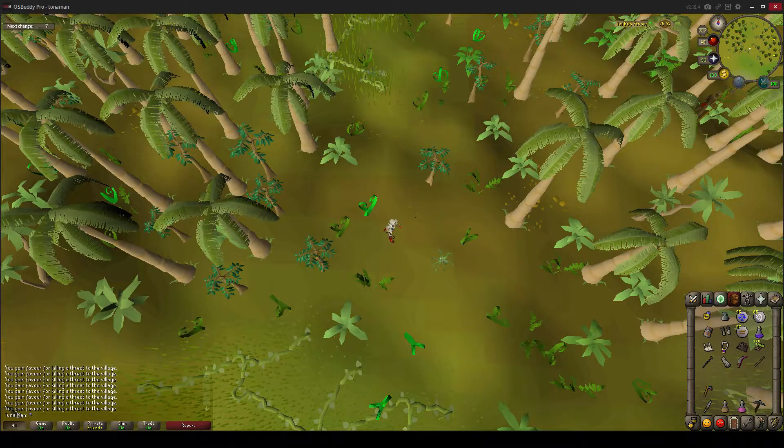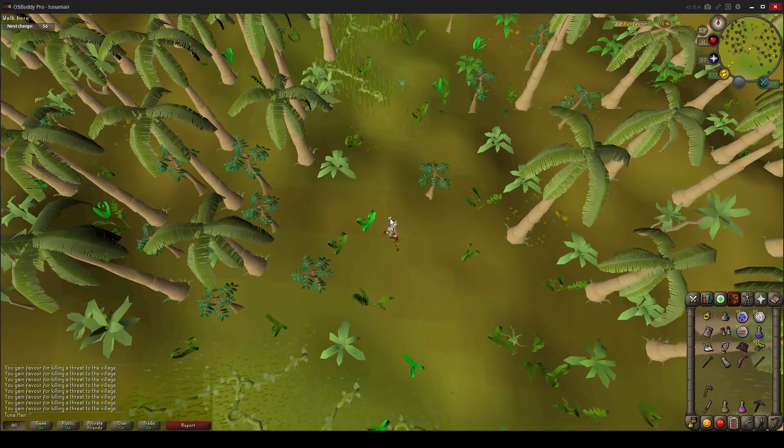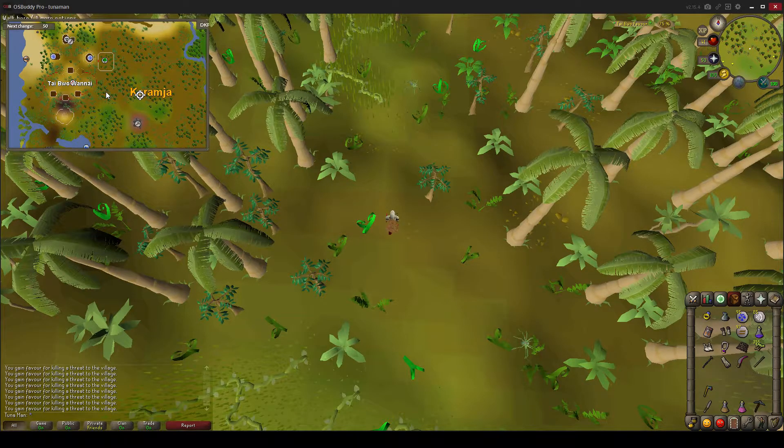I think the fastest way to do it is by killing jungle spiders near Taibu Wanai. The area that I use is pretty much in the middle of nowhere, but I'll bring up my map just to give you an idea of where I am relative to Taibu Wanai. As you can see, I'm east of Taibu Wanai, closer to the greener portion of the jungle.